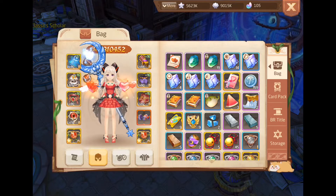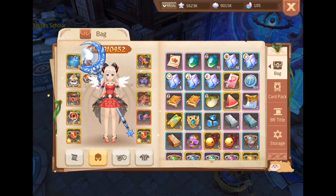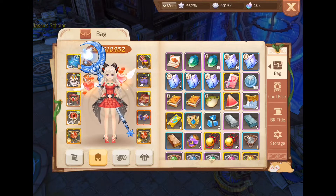Right now I will show you about my equipment: my weapon, my talisman, my gloves, and my cards today.